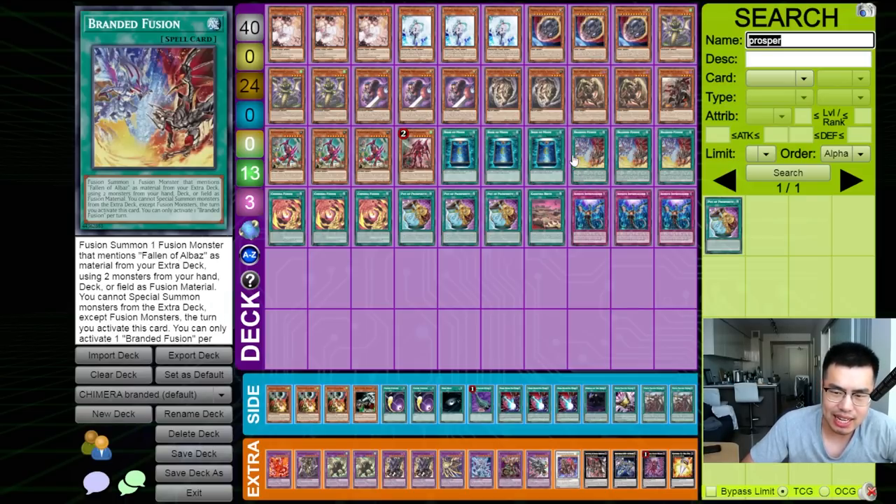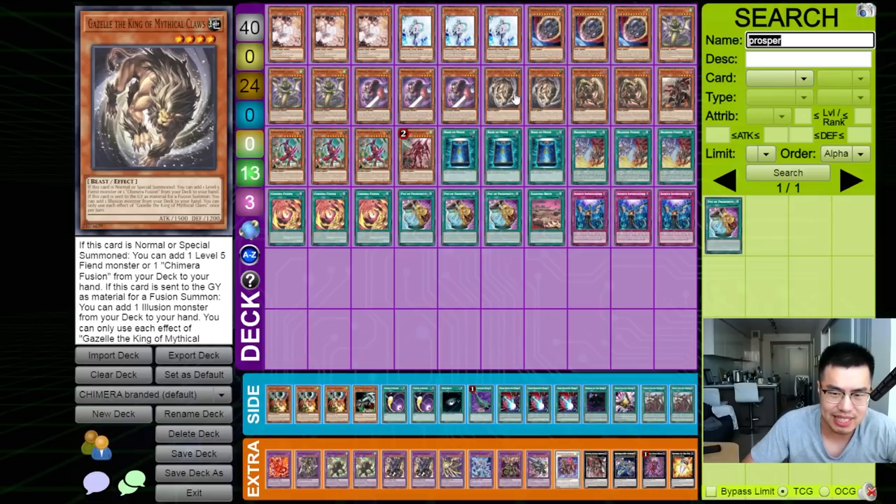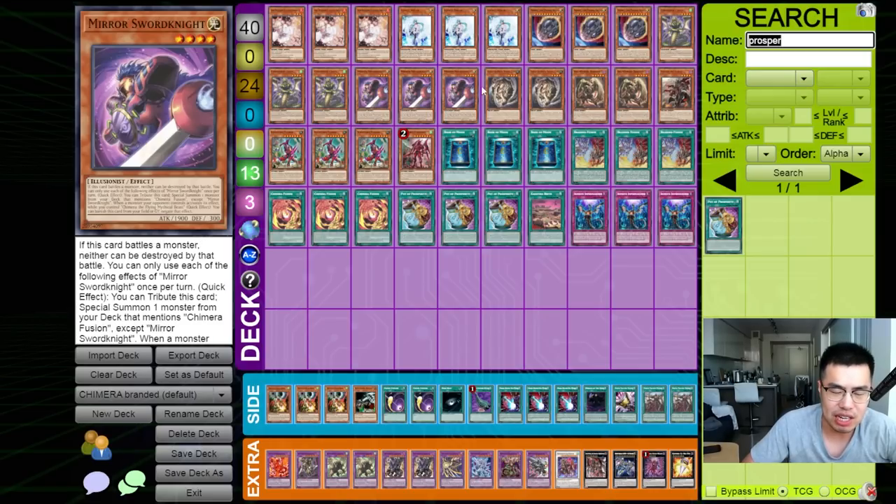If you are playing against this deck and they go Branded Fusion, and you know for a fact they're playing Chimera, you can actually hold the Ash — because they're probably nine times out of ten still going to search for the Gazelle play. So you can just Ash the Mirror Knight, and that probably ends their turn. But shh, don't tell anyone that.